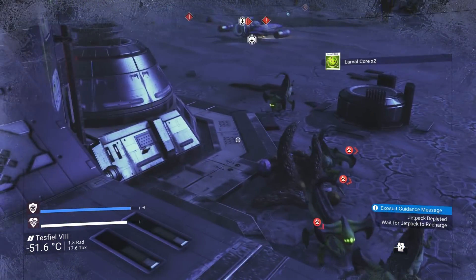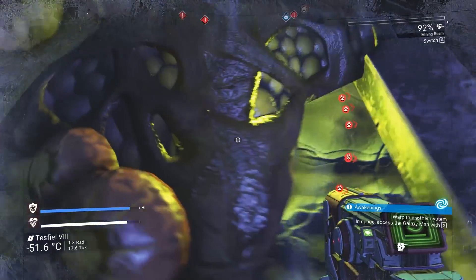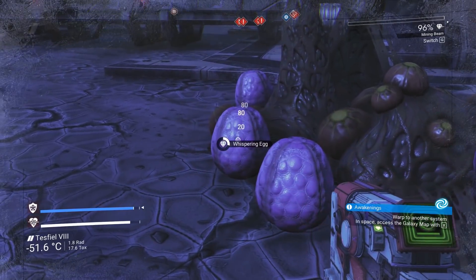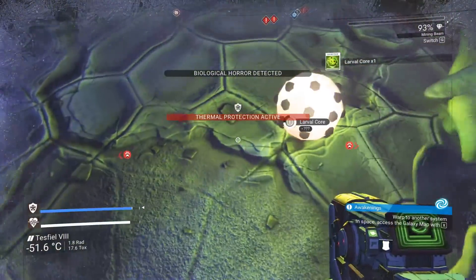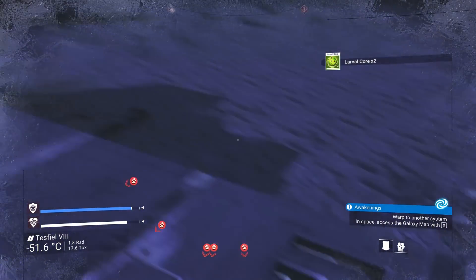As soon as you break one open to steal the core within, you'll be attacked by a swarm of biological horrors. What you need to do is be prepared. While the swarm is dormant, you need to get a few eggs damaged enough that they're almost broken, then destroy two in a row. Hold E and pick them up. Even if you aren't highlighted over the egg, hold E anyway and it will start picking up as soon as you get in range of it.